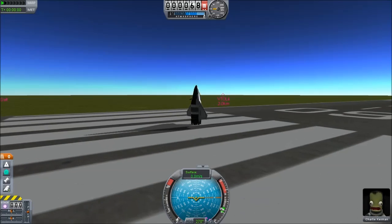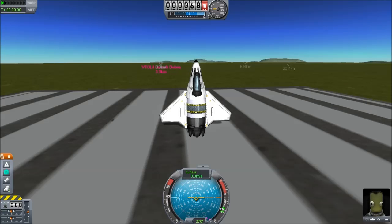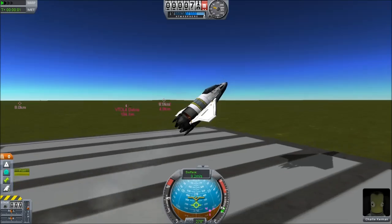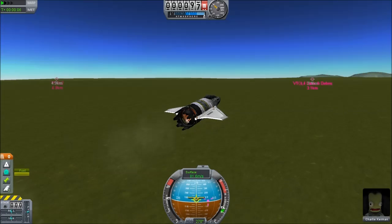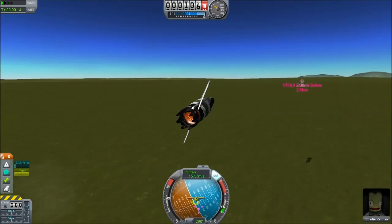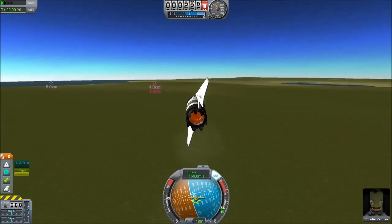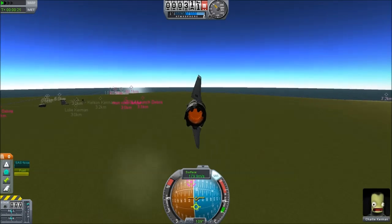Hello, it's Scott Manley here, and once again I'm working with Charlie on aircraft. Unfortunately, it is Charlie Kerman. I decided to see how small an aircraft I could build, and so this is the smallest thing I can come up with. It basically consists of five parts: the cockpit, two canards that have control surfaces, a fuel tank, and a turbojet. It actually flies pretty well — incredibly responsive and will dash you into the ground if you push the wrong key too hard. But I managed to get a decent amount of flying out of this using just the keyboard.